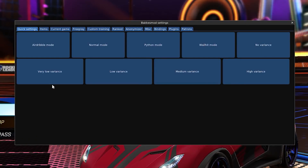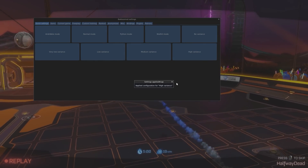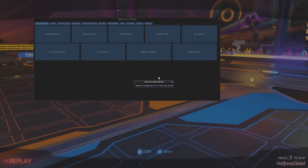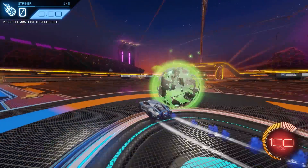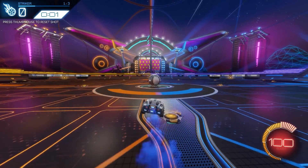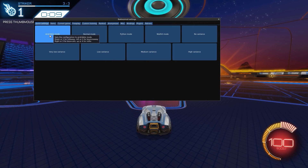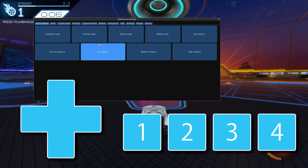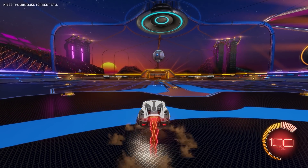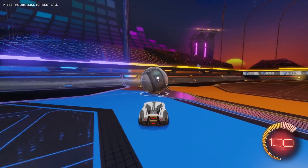Instead of turning variants off, I recommend you use these presets depending on which training pack you use. If the training pack is still possible with high variants, that is great. Almost all training packs will work with at least low variants, but there is an even lower one just in case. The only situation where you want no variants during practice is on something like a kickoff or speedflip training pack, where the ball and player will always be in the same position in a real game. The quick settings in the top row are about the default bindings of the D-pad or 1234 on the keyboard. The air dribble and wall hit modes will give you different ball roll and flight paths in freeplay, so go ahead and give them a shot.